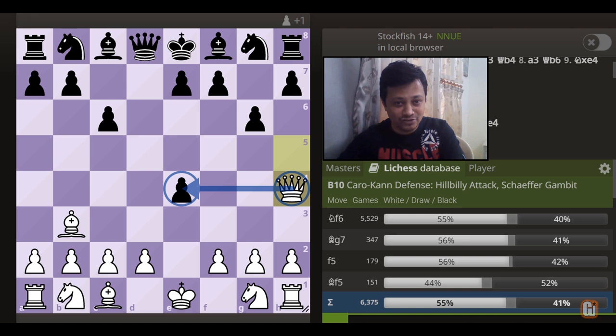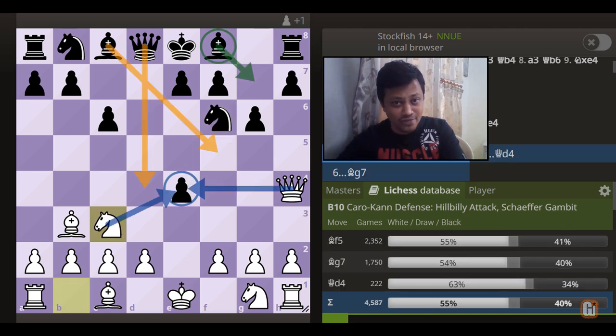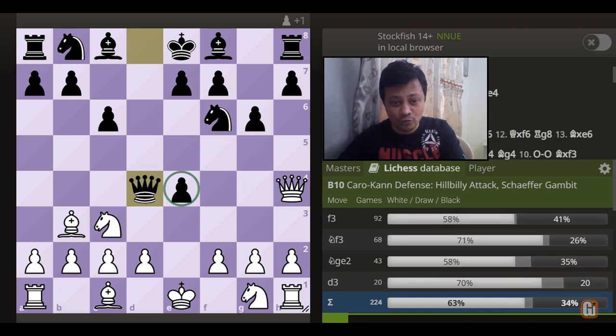Black plays knight to f6, defending on e4. We are going to renew the attack with knight to c3. Now there are three popular choices from the black side. Two of them try to hold on to this pawn, and the last one just ignores it and plays bishop to g7. Let's start with the bad move first — queen to d4. At first sight, it looks like a good way to hold on to this pawn, but after this, white quickly gets the upper hand with the following sequence.